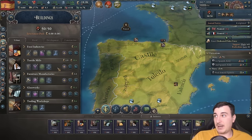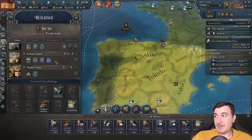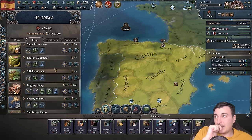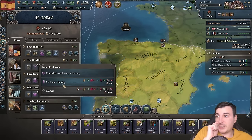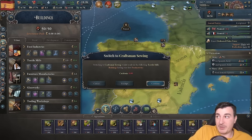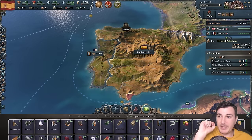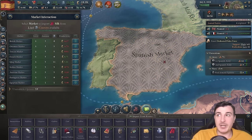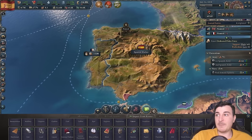Now that we have these protectorates, let's queue up glass works, finish those tooling workshops, get gas street lighting, and queue three silk plantations. We want to switch to crafting and sewing, which costs more silk but produces more luxury clothing. We'll import silk temporarily until those plantations are finished. And we just unlocked the Stock Exchange — amazing.